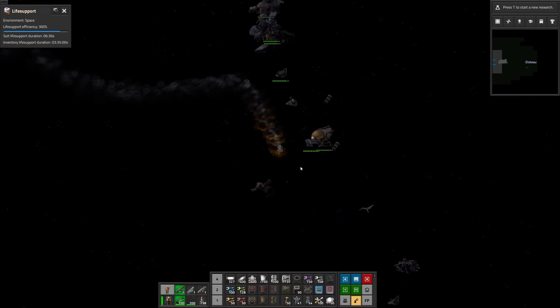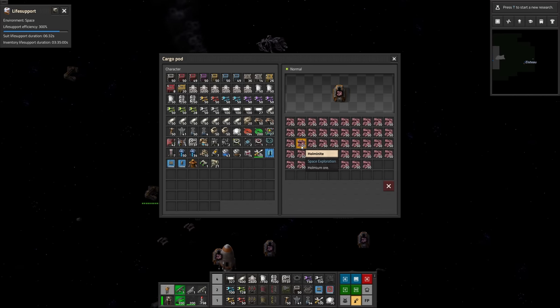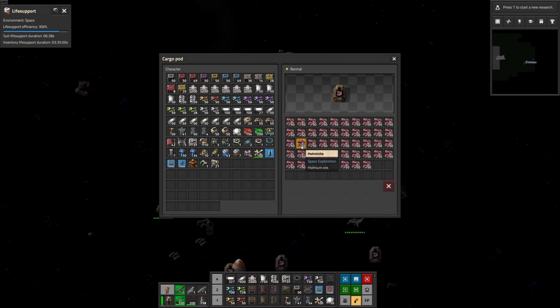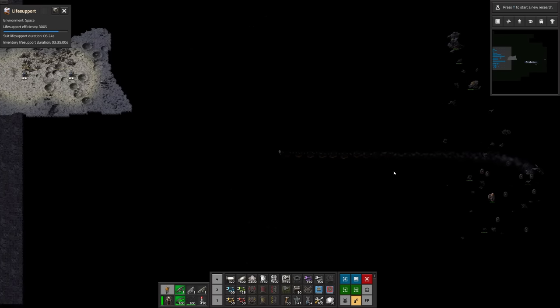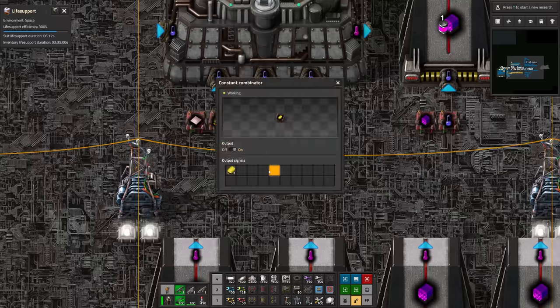Is this that Holmium rocket? That's just raw ore — not useful at all. We're going to have to bring up a new cargo rocket of the processed Holmium plates. In addition to that, we're going to need significant data, which is a generic thing we're going to be producing in a variety of ways, with more efficient methods as we get further into the mod pack.